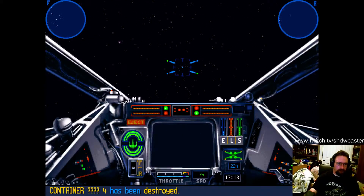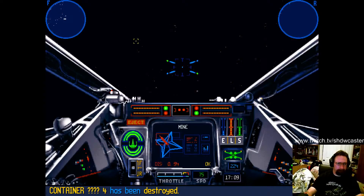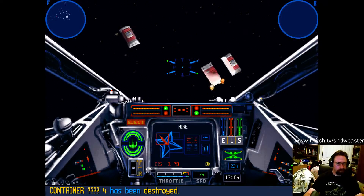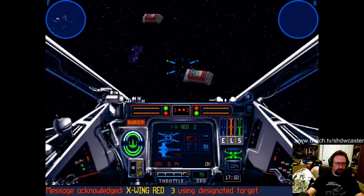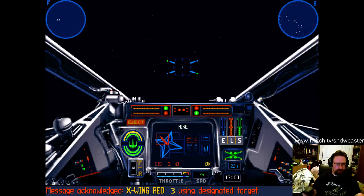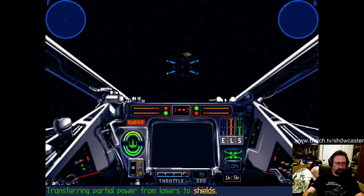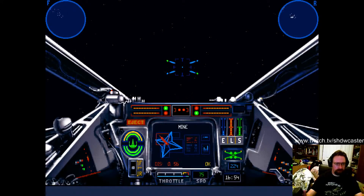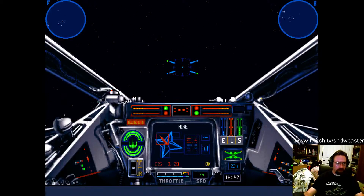First job: clear the minefield. Using designated target. Second job — freighters roll in. Use torpedoes on them.